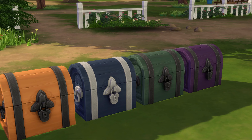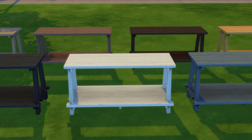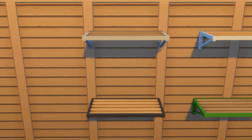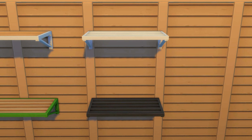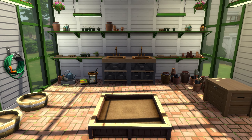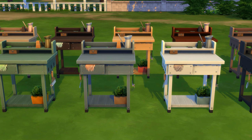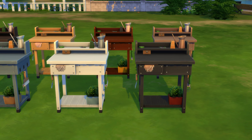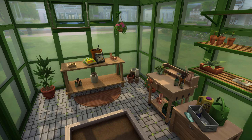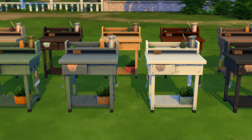You'll also find yourself with some new shelves, including a long wooden standing shelf, and a favourite of mine — a wooden slatted wall shelf. The wall shelf in particular is great, and I can really see it working in spaces like garages in addition to your greenhouse. Then, while technically not a shelf, you'll have another smaller gardener's stand that you can pop things on, which also has some cute clutter worked into its design.